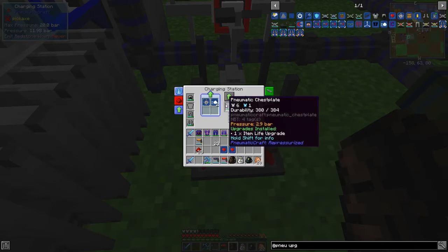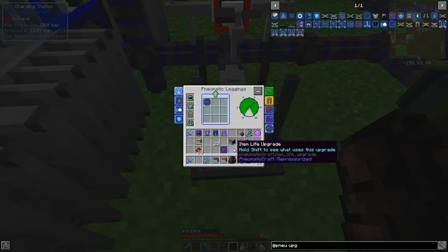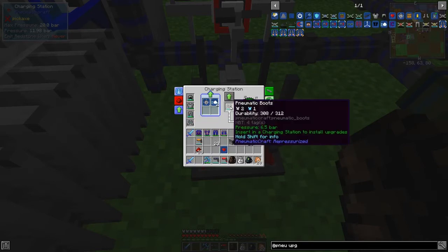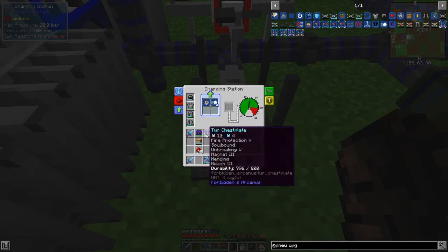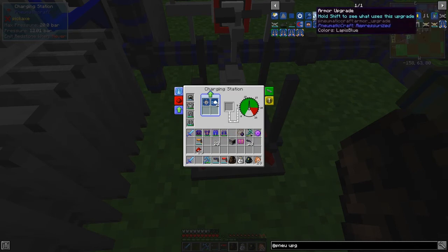So that's now got night vision and a life item upgrade. We should see the green damage bar disappear. We'll do the chestplate next — just put one in each to start with. Good demonstration when we got attacked — it does help in that respect. I've actually got plenty of pressure in here as well. I think max pressure in these is about 10 bar.